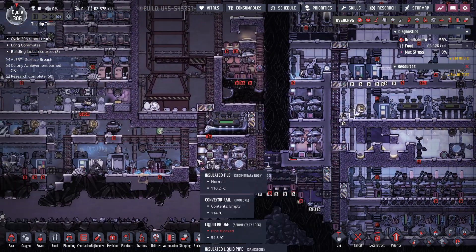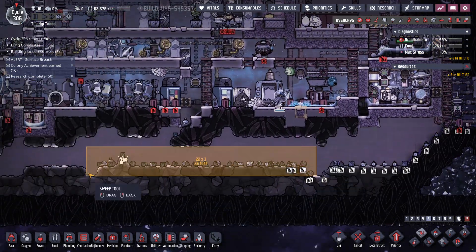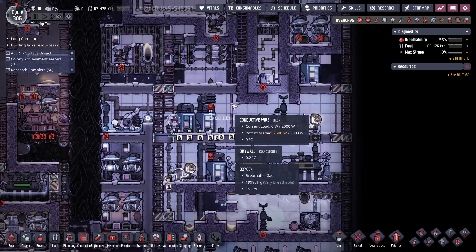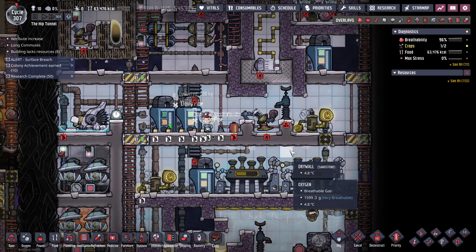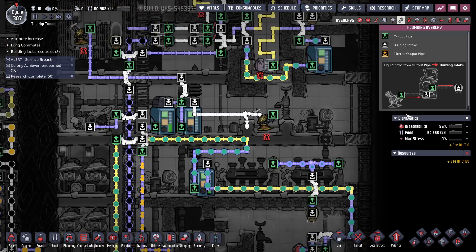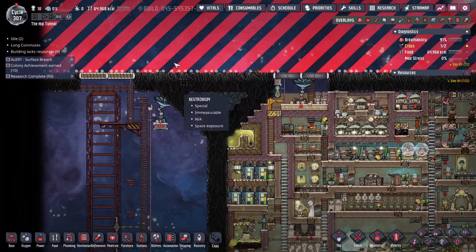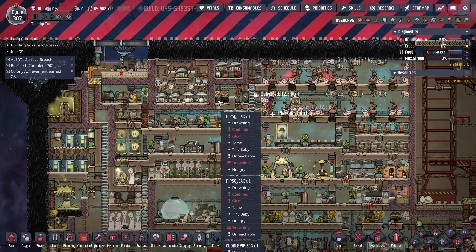Still got 40 kilos of natural gas. Some liquid gold from the gas pump that melted — that'll be nice and warm to help warm up the air around here and keep this running. My food number just jumped by like 20,000 — I'm guessing a whole bunch of eggs popped at the same time.